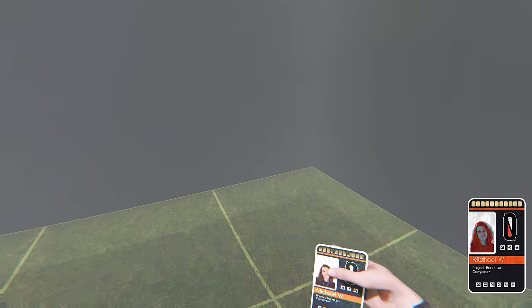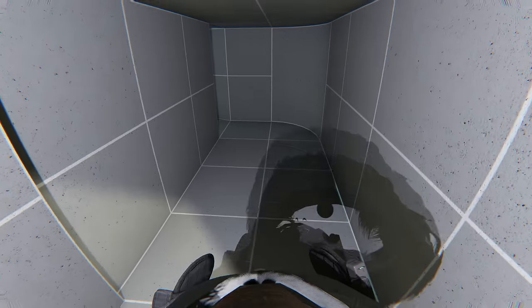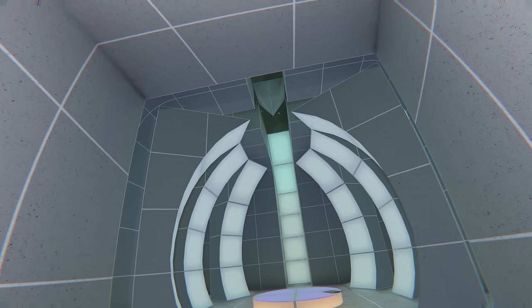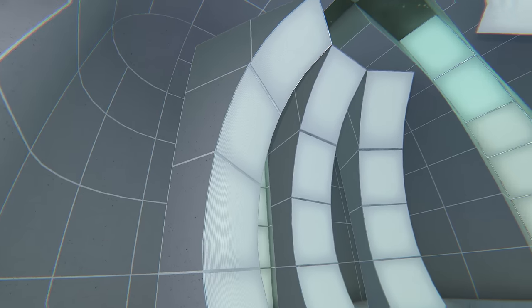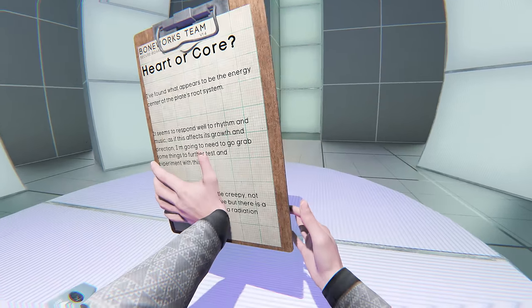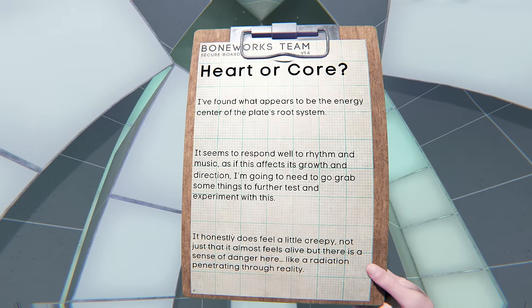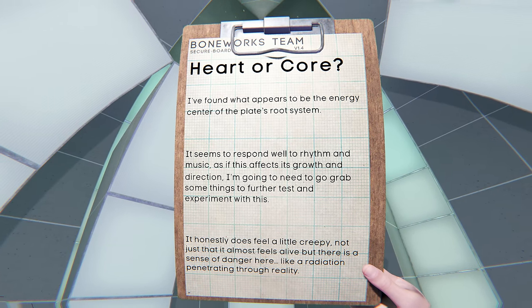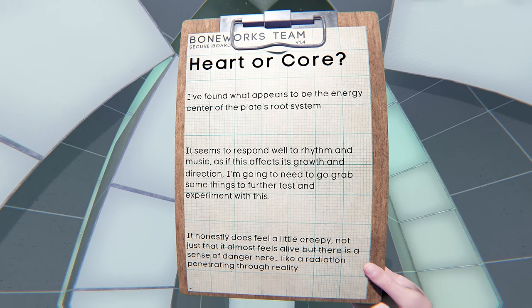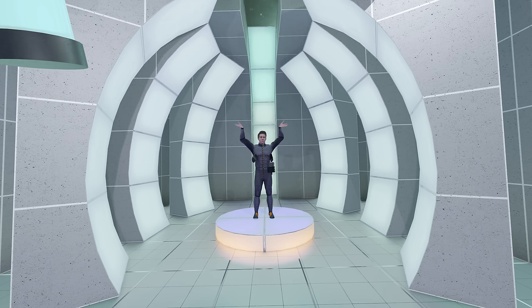My curiosity led me to a hidden nook where a keycard reader laid concealed. Inserting the keycard activated the reader, unlocking a room adorned with mesmerizing lights cascading upon an arch and a central platform beckoning me to stand amidst their brilliance — a truly awe-inspiring experience. Amidst the captivating glow, I discovered a notepad — a gateway to profound knowledge and mysteries yet to be unraveled. Its pages unveiled a startling revelation: the author had stumbled upon what they believed to be the heart of the plate's energy system. They marveled at its response to rhythm and music, hinting at the influence these elements held over its growth and trajectory. Driven by the thirst for understanding, the authors recognized the need for further experiments, but couldn't shake the disconcerting feeling that something dangerous — akin to radiation seeping through reality — lingered within this discovery.